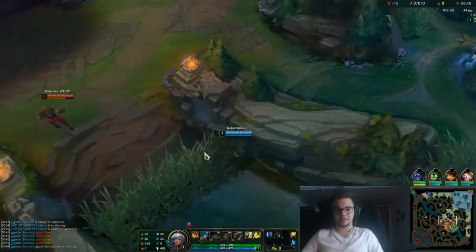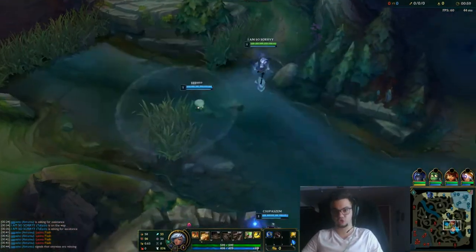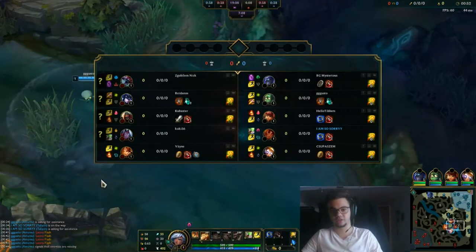Let's start with summoner spells. I want you to generally pick either Heal or Ignite if your support has Exhaust, because you want to go for the kill.